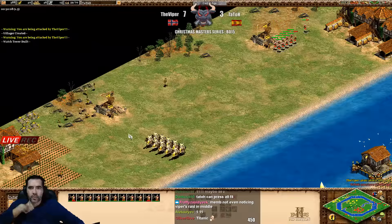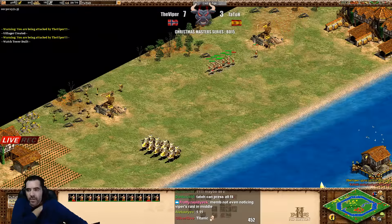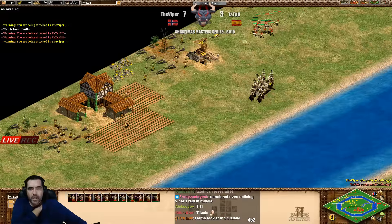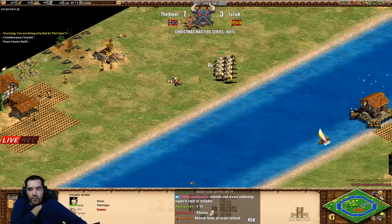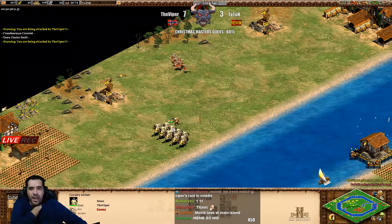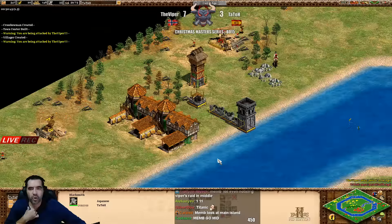He's there with the crossbows - come on, go and make the damage! Go make the damage Tatot! You have 20 population behind but this is your chance. Those cavalry archers without bloodlines are way weaker and those crossbows might work pretty well. Let's see if he's going to make siege or ballistics.